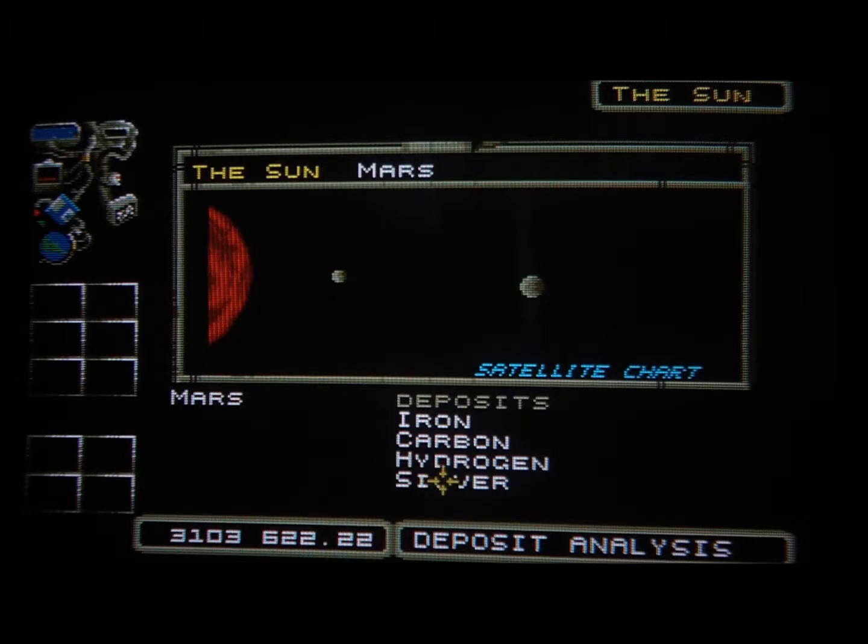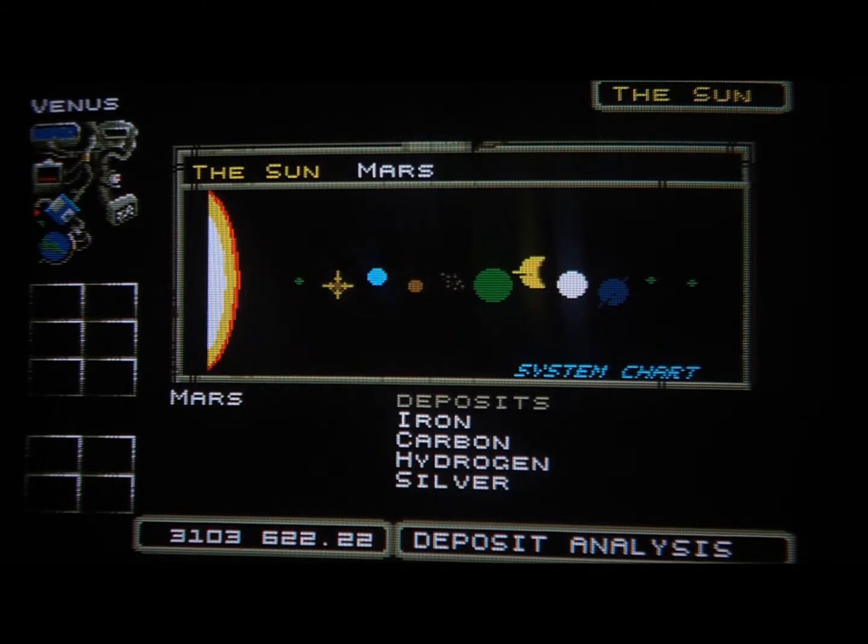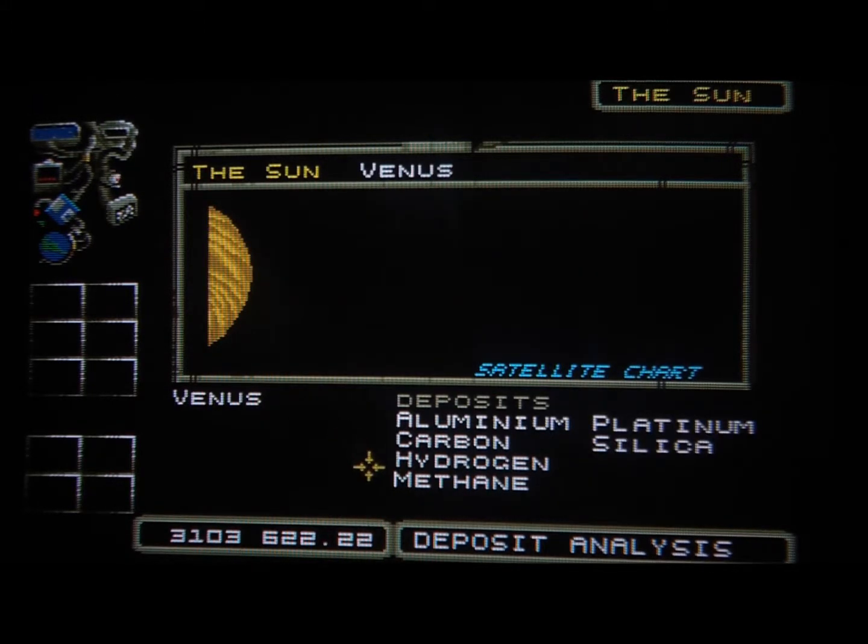Also, there is no methane here, so you cannot produce fuel on Mars unless you import that. Let's take a look at Venus. Venus has both hydrogen and methane, and also two rare minerals, platinum and silica. So that's a pretty good place to go.